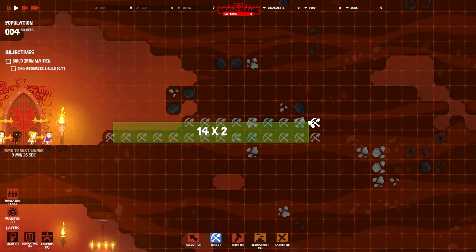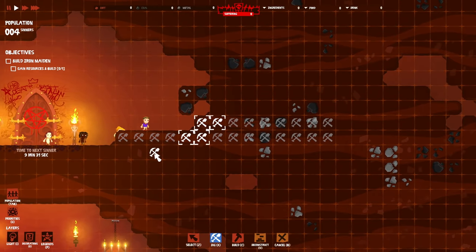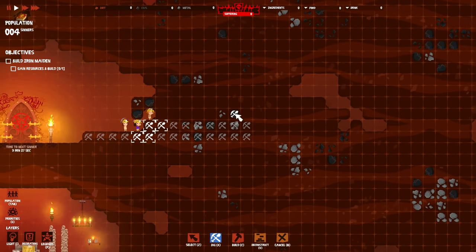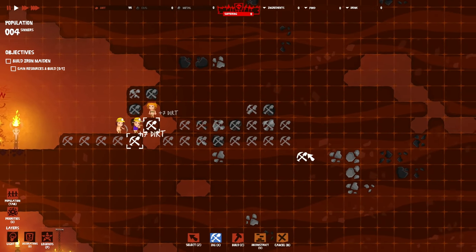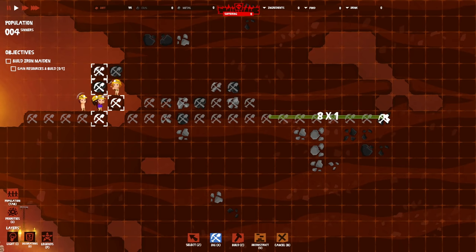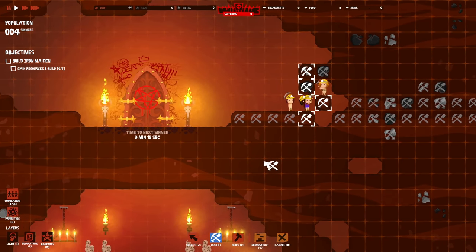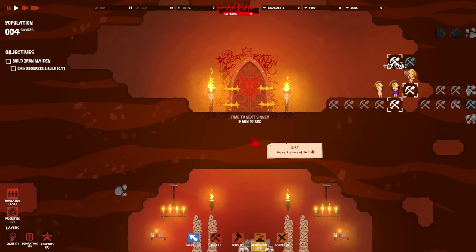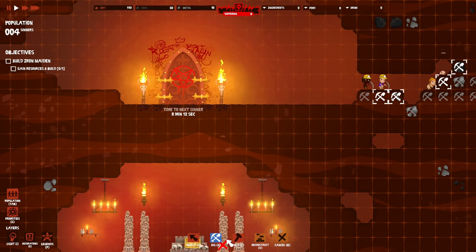Let's bring this out this way - we're going to need to dig through some of this stuff too. Grab those resources and make our way out here. We'll let them do their thing. Then we'll get some basic stuff going. We need to get an Iron Maiden in here - go ahead and build torture. Still missing some more metal.